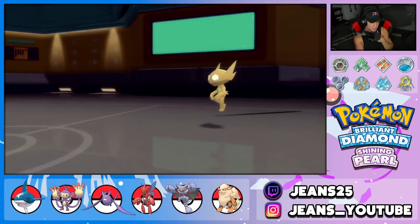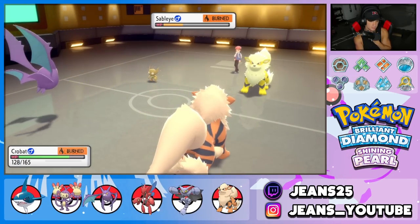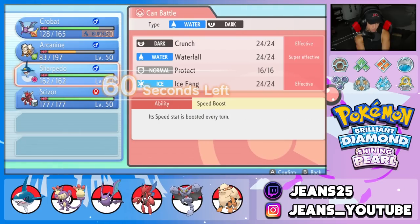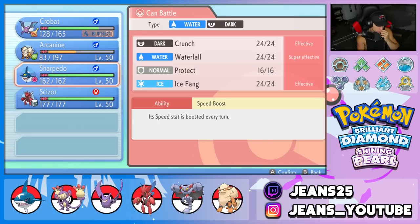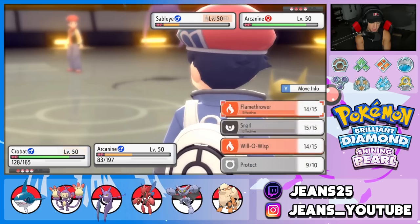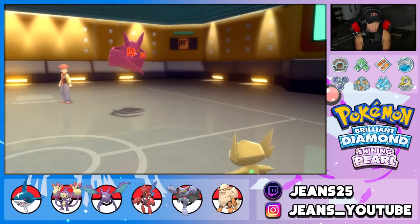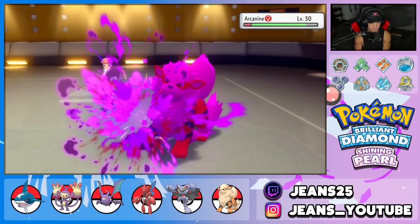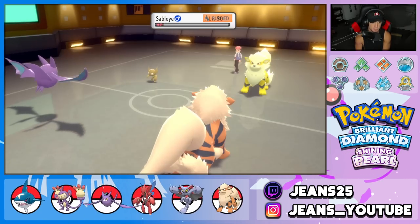Sableye takes flight from the burn but Arcanine Intimidates us — we're specially attacking so that's fine and we proc the Sitrus Berry. Taunt wears off, so I consider swapping to Sharpedo. I go for Cross Poison looking for the crit again, and Flamethrower to finish off Sableye. He Taunts Crobat again — I probably should have swapped to Sharpedo, but the Flamethrower comes across and we pick up the first KO of the match. We still have Scizor in the back and he has a burned Ambipom.